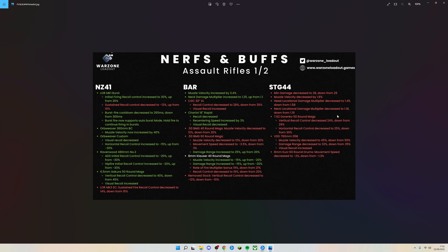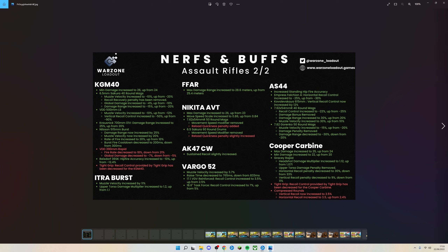They've also added new weapon unlock challenges for guns added last season. Looking at weapon nerfs and buffs: the NZ-41 has been buffed for some reason — it was pretty dominant as it was. The BAR has been nerfed and buffed in various ways, and the STG-44 has been nerfed overall with damage down, bullet velocity down, and various recoil control changes.